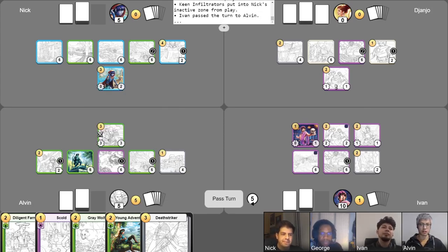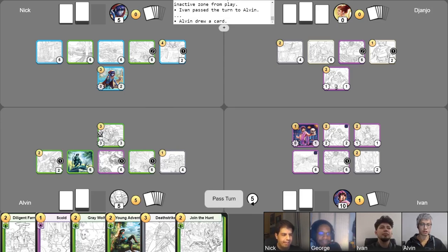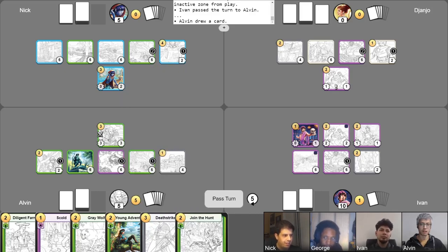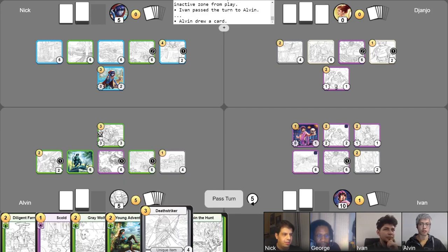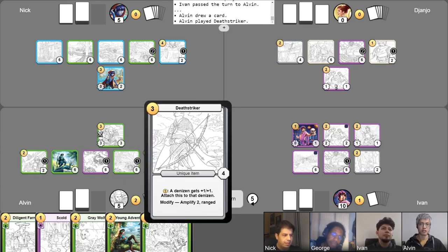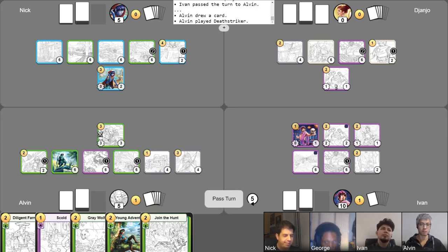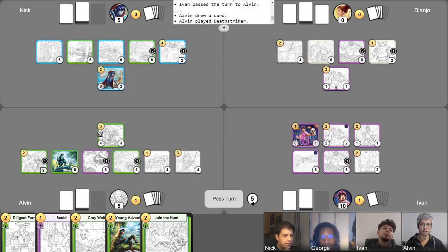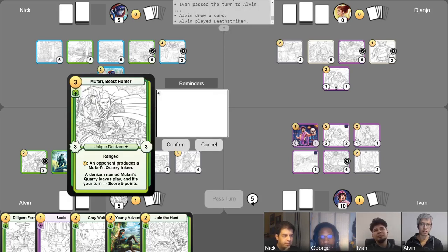Let me go ahead and begin my turn — put a counter on Survival Training, draw a card. First of all, I'm gonna play Death Striker because of the flavor win. Death Striker says if I attach it to a Denizen, it gets plus one, plus one, and then the Modify says it becomes ranged and gets Amplified two. So I'm gonna spend one gold to attach Death Striker to Mufari, which means Mufari's gonna get plus one, plus one — become a 4-4 — and get Amplified two. He technically gets ranged as well, but in this game you can't have multiples of the same ability with the same text, so he ends up not really benefiting from that ranged ability. But now he is a 4-4 with Amplified two.